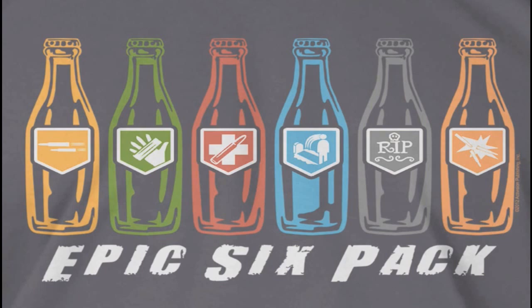The first four perks are Double Tap, Sleight of Hand, Juggernaut, and Quick Revive. These are four perks we've seen before — they've been in previous Call of Duty games, they're not new, but they still exist in Black Ops 2 zombies.